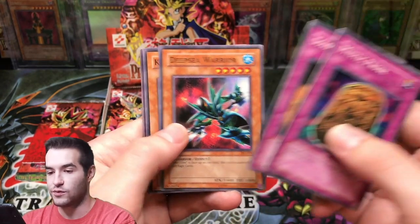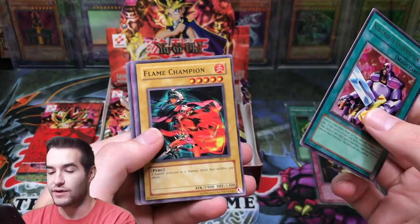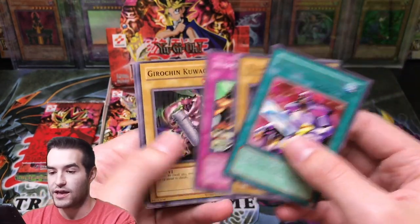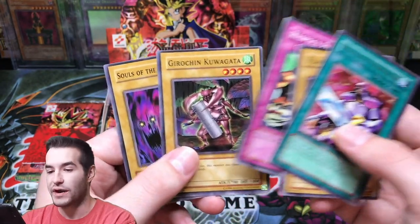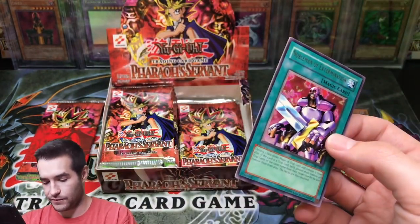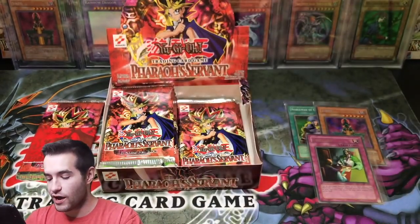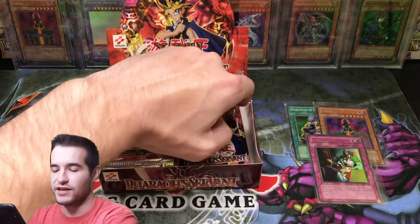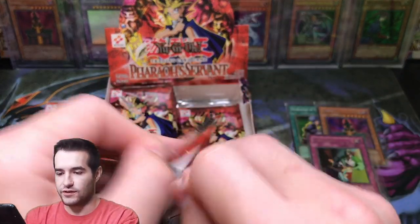Solomon's Law Book, Deep Sea Warrior, Kiseitai, Nobleman of Extermination. So we got both Noblemen. We got a Flame Champion, Respect Play. Look at the centering on the back of the cards. Gorochin Kuwagata and Souls of the Forgotten. This is a bummer because every other card has been in almost perfect condition besides centering, but of course the Genzo comes out like that.